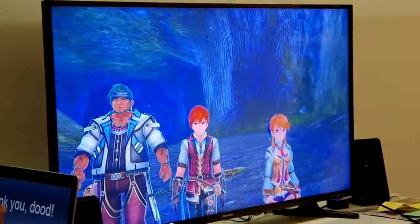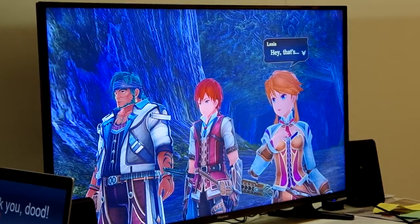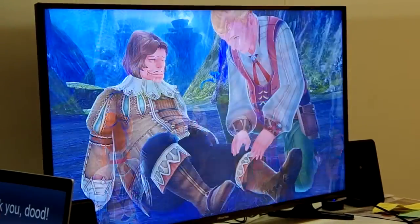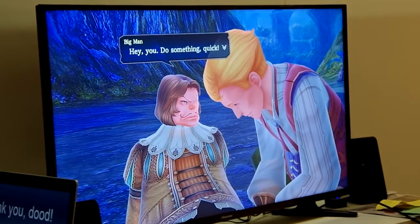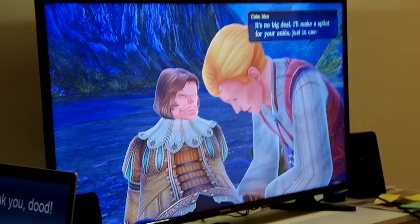That would be a good chance to talk about the story. Adal and the people that were on the boat with him got shipwrecked, and they're trying to find a way to get off this deserted island. And through the midst of that, Adal begins dreaming about Dana. You play as Dana, and then you find out eventually how their stories kind of come together.